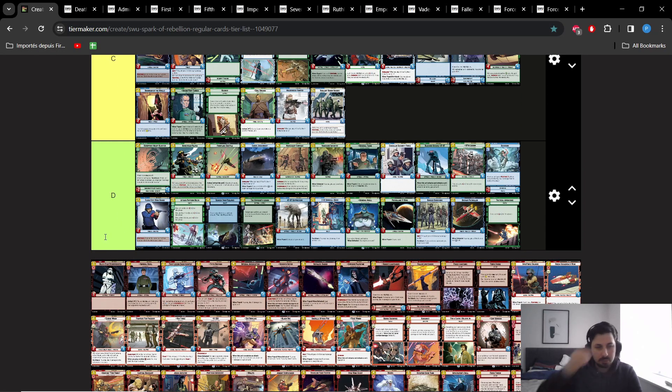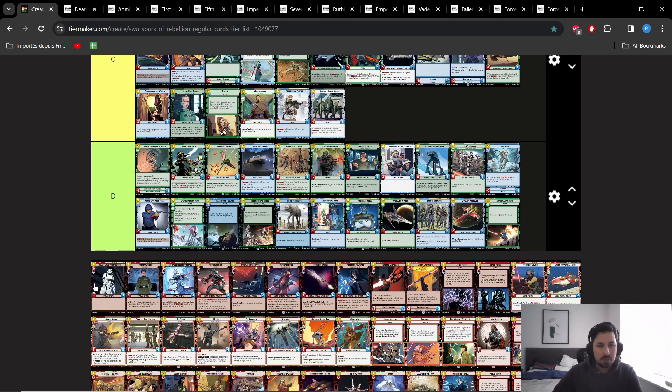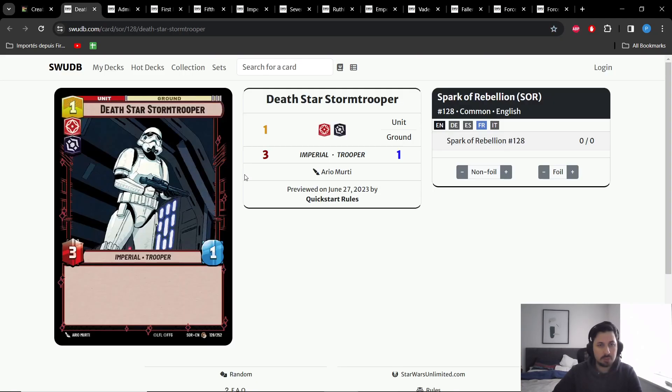This may sound very counter-intuitive to people, but in the current stat ecosystem, 3-1 is actually very good. Most of the units in the game right now are either 4-3s, 3-3s, or 3-2s. There's a lot of units with 3 health in the current meta.